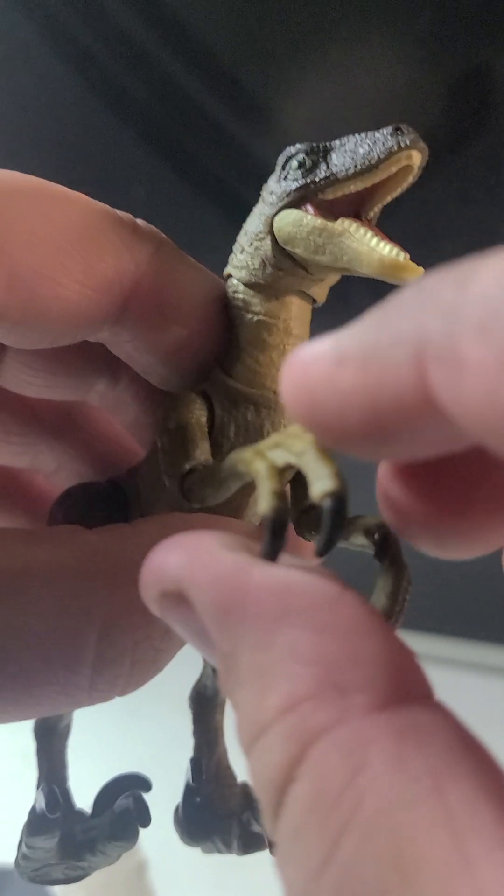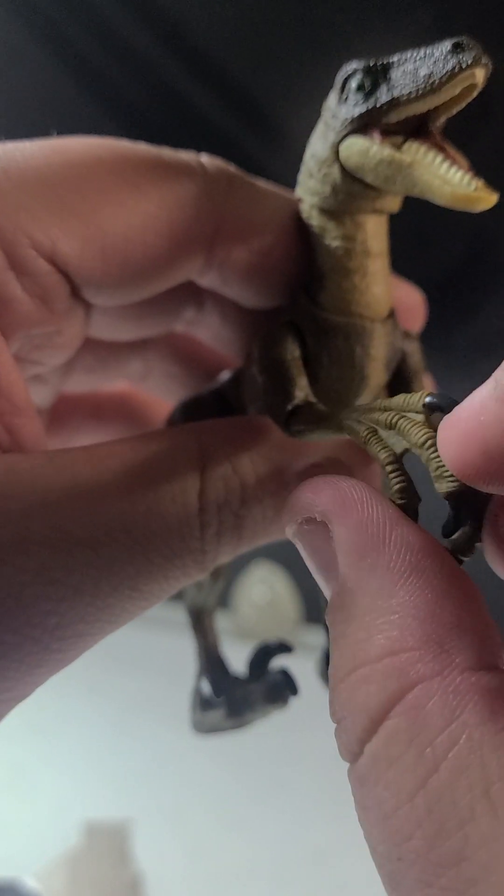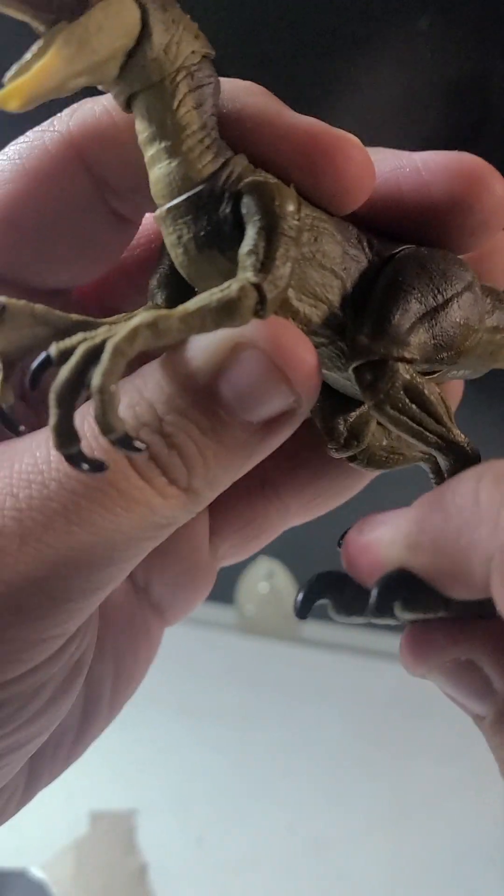And we can actually see something in the skull and in the detail of the hands. It looks kind of webbed, like a frog, which technically makes sense because most of the dinosaurs in Jurassic Park are from frog DNA.